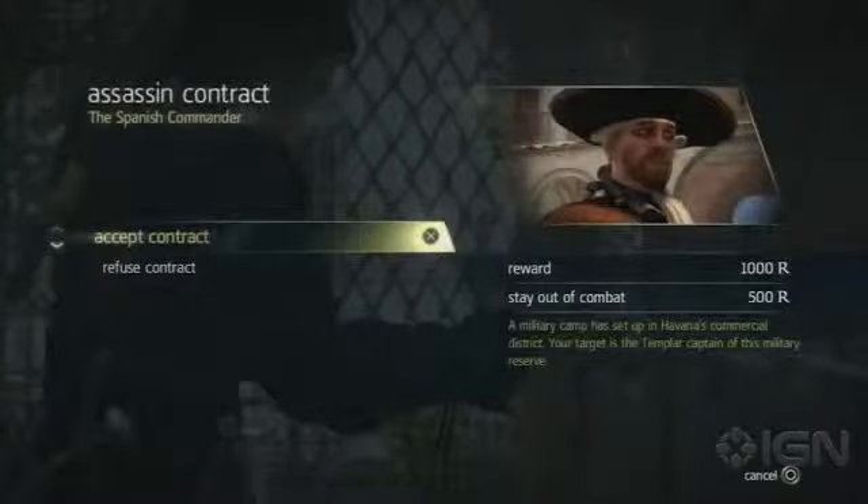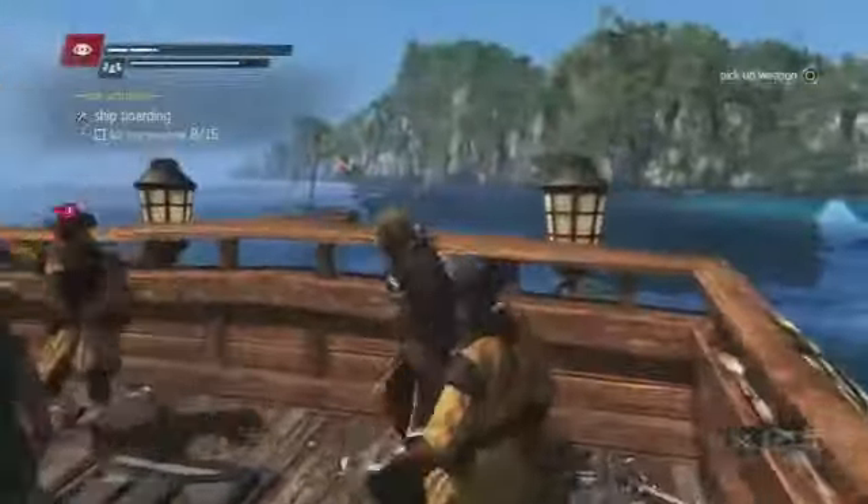If, however, you prefer to keep your boots dry, the only real way on land to make a lot of money is by completing the Assassin's Contracts. Those are worth a thousand apiece off the bat, and if you stay out of combat, you get 1,500 each. Plus, as an added bonus, to complete all of them you get this really excellent set of swords with — guess what — guns built into them. That's right.